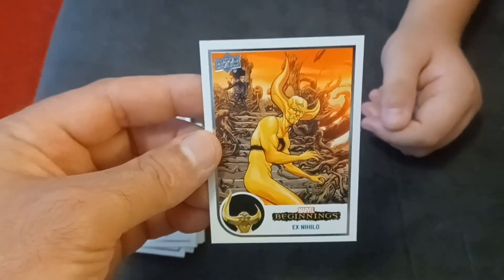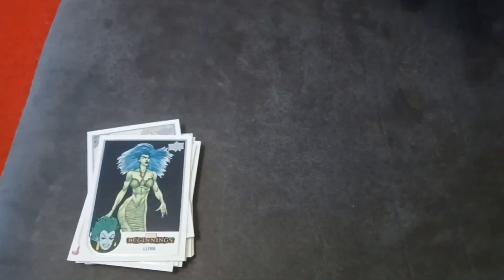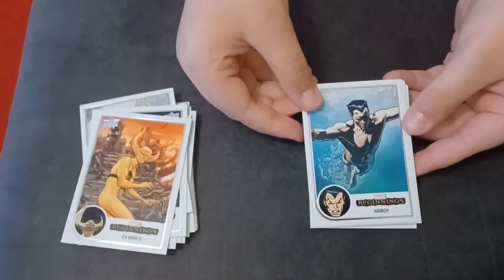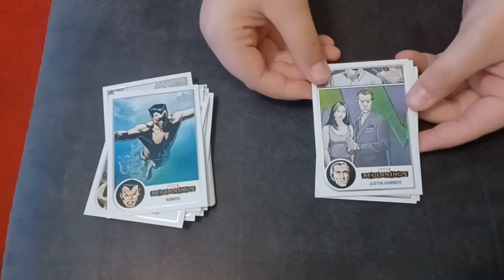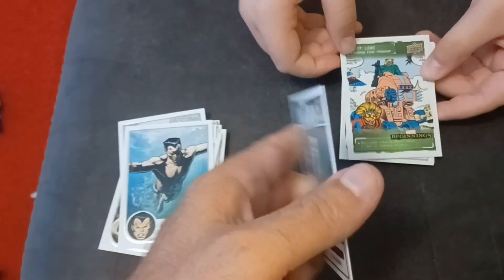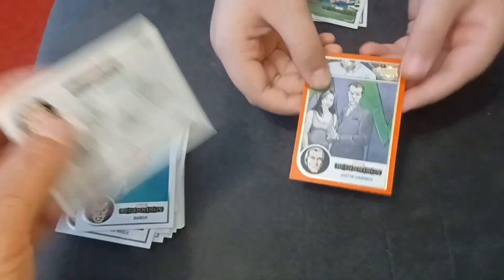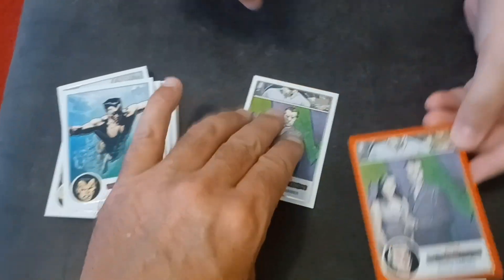I'm not going to try to pronounce that name because I'd be insulting to his family. She's an all-A student and it stumped her, so Marvel has done their job when they started spelling things really weird — they want us to be confused. And Namor. Then the Justin Hammer card done in the base set, but the beginning one if you look is a base — it's a red border base, not a red, and even though they're the same, the outlines are different.